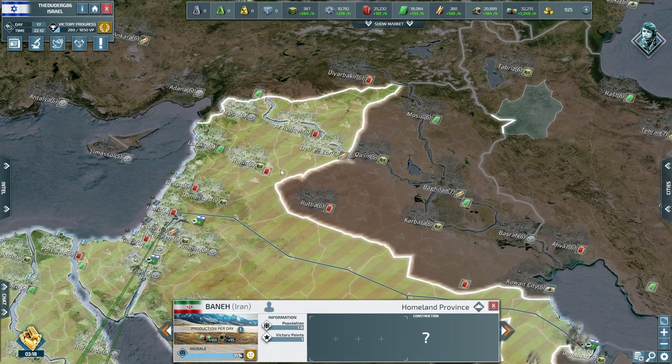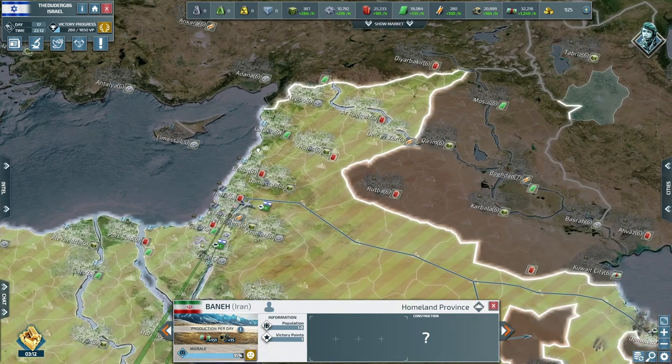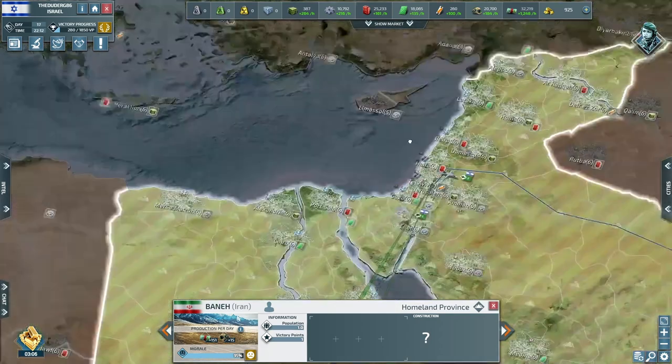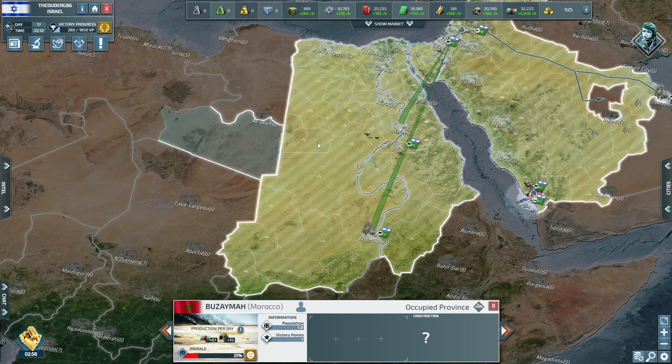A little defensive point — I like to take rivers. We'll also be looking to go through Turkey once we have taken Iraq, but that is very situational and it all depends. If we get attacked from the west — as we know Morocco is on its way — that is a problem. Look at how many lands they've taken.